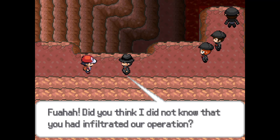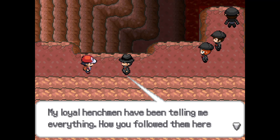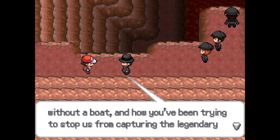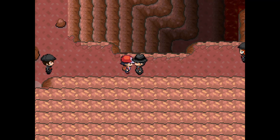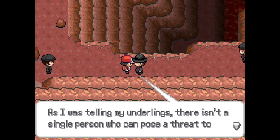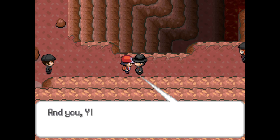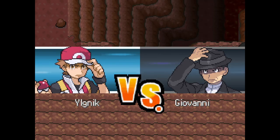Did you think I didn't know that you had infiltrated our operation? My loyal henchmen have been telling me everything - how you followed them here without a boat, and how you've been trying to stop us from capturing the legendary bird. I do not appreciate how you keep meddling in our affairs. This time you were too late. There isn't a single person who can pose a threat to Team Rocket anymore. Not even a 17-year-old boy. And you, Yolknik, shall help me demonstrate this fact.